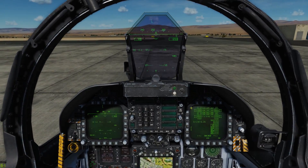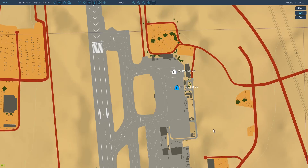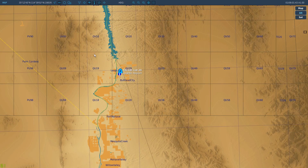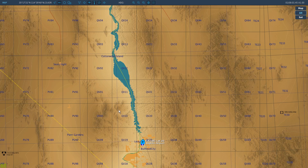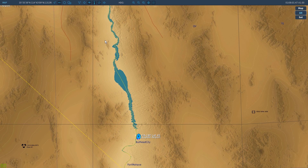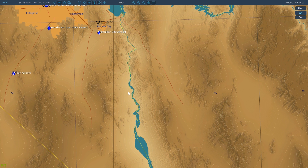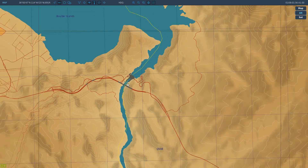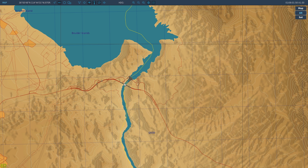We're here in the cockpit and we'll go ahead and bring up the F10 map, making sure we've got our pen and paper out on our kneeboard to write down the coordinates of our waypoints. We're going to fly VFR up the Colorado River here, up to about the Hoover Dam, so we'll go ahead and put a waypoint right here on the Hoover Dam, right over the bridge.